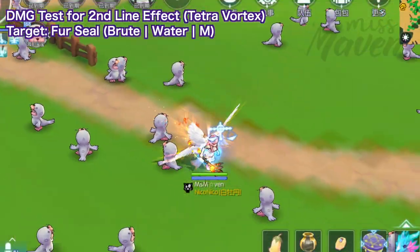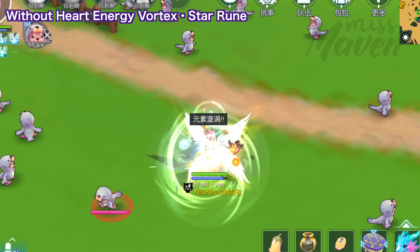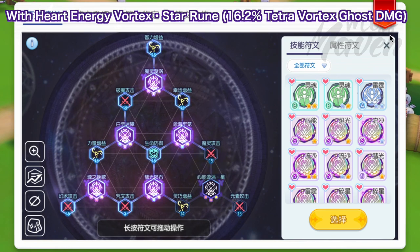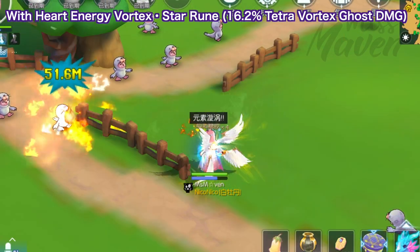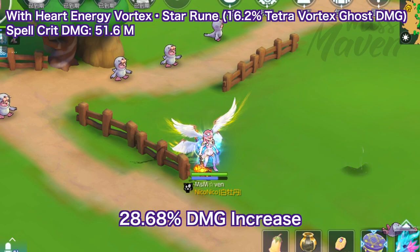Here's the damage comparison for Tetra Vortex with vs. without the new star rune. Without the new star rune, the spell crit damage of my Tetra Vortex is 40.1 million. On the other hand, with the new star rune that I got which grants 16.2% damage in the second line, the spell crit damage of my Tetra Vortex is now 51.6 million — a 28.68% increase in damage.